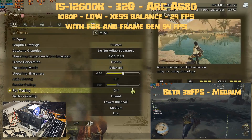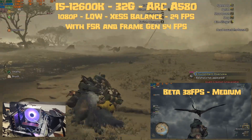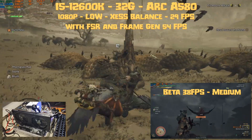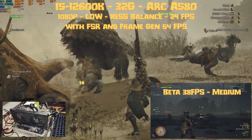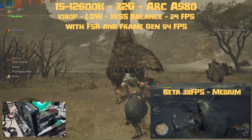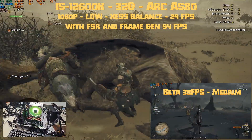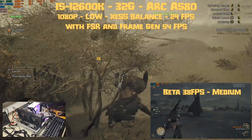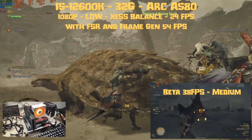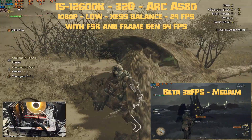Jumping to my favorite GPU of the two: the Arc A580, this 8 gigabyte VRAM card had a hard time in the beta. At 1080p medium settings with XeSS Balance we were hitting 38 fps; now with XeSS Balance at low settings we're hitting 29 fps. So both the A380 and A580 dropped fps in the release version. If you want decent fps and decent image quality you need to enable FSR with Frame Generation, then you'll get a nice 54 fps.